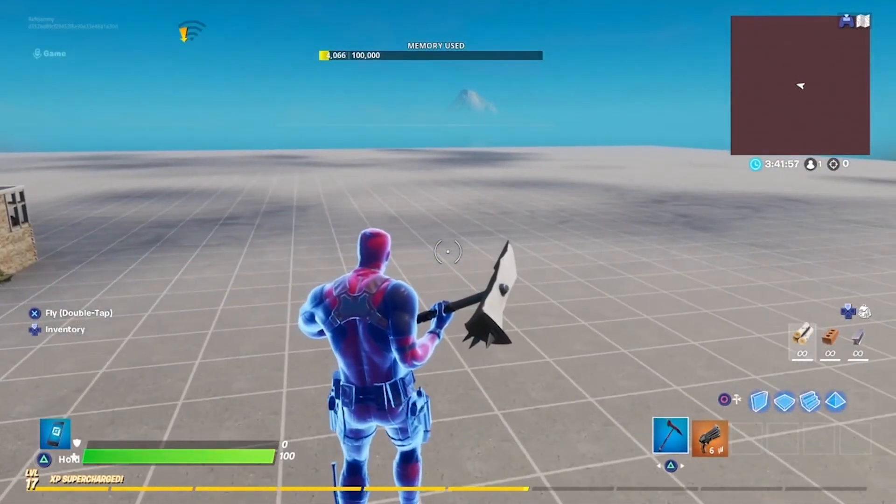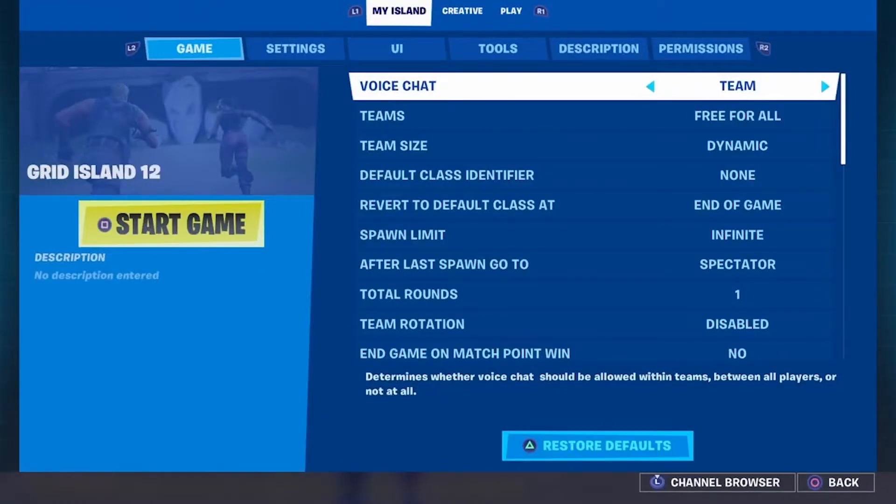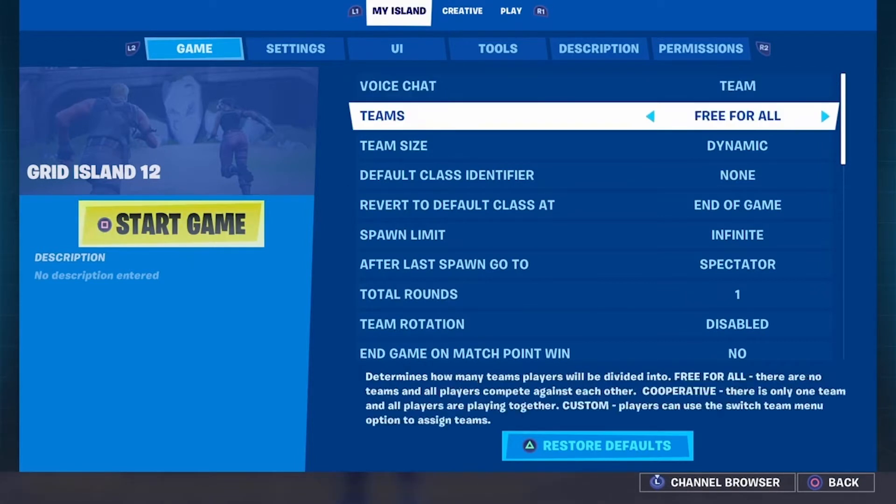So then we're moving on to the My Island settings. I've gone along to the left on the top using L1, and then we've got different settings along here. So game settings — these are your real key ones in terms of your gameplay, how the game plays. Voice chat: team, all, or none. Teams — this is going to determine the kind of game you're playing. If you're playing a free-for-all type game where everyone's against each other, or you have cooperative, so if you're doing things like adventure maps where you're completing different challenges throughout the map, then that's probably what you're going to want.